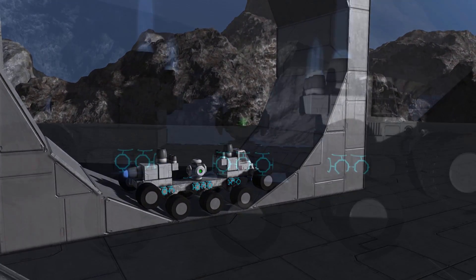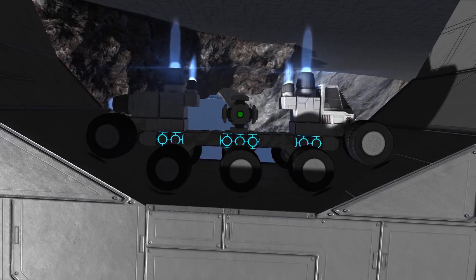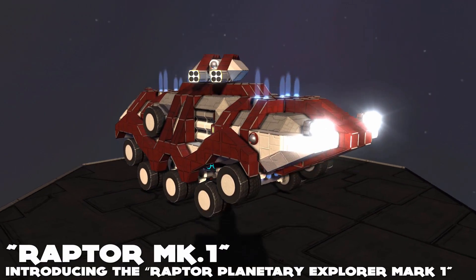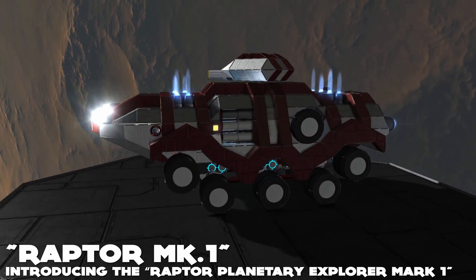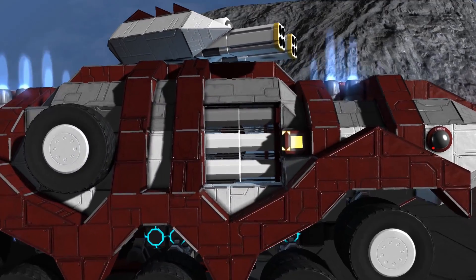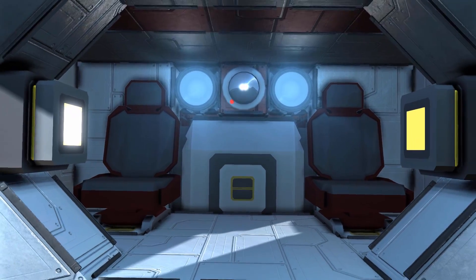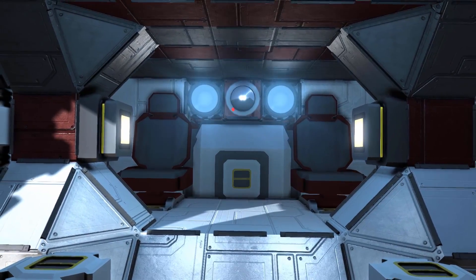Following these techniques, I've created dozens and dozens of functional designs that can traverse the hardest of terrain. My favorite design is the Raptor Planetary Explorer. This vehicle sports all of the features I've mentioned in my guide, in addition to a few others. You can enter the ship via the piston doors on either side of the craft, and inside you'll find the cabin where there's space for two passengers, complete with personal lighting. Also, the medium cargo container can be easily accessed.